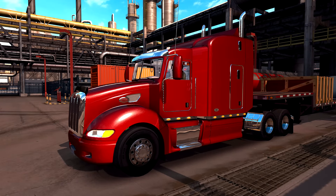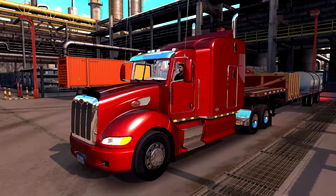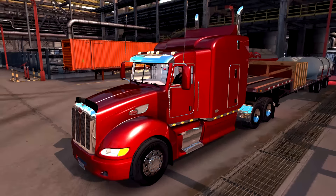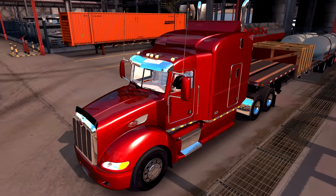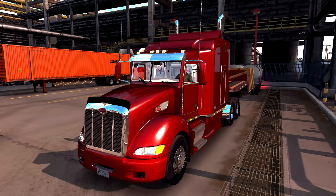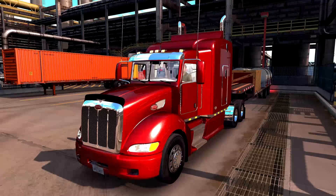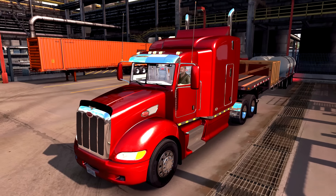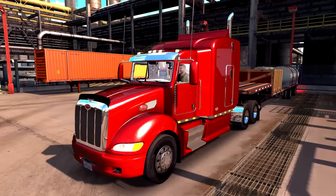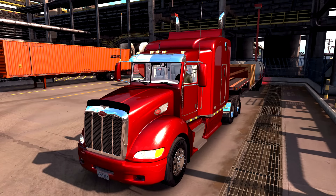Unfortunately this one doesn't have a whole lot of options support. You only have one cab and that's it — no day cab, no low roof sleeper, no nothing. You can't even get rid of that spoiler up there. You can put an air dam up there, but I thought it looked a little too goofy. Three different choices of interiors, mainly the wheels. There's really not a whole lot of choices here, but it does have some skins that come with it.